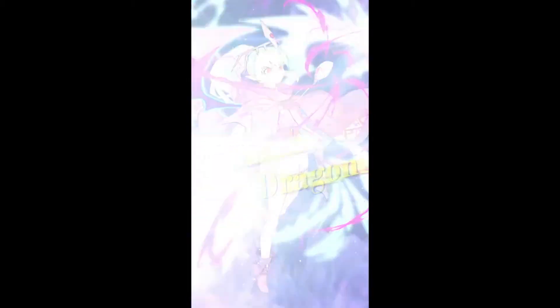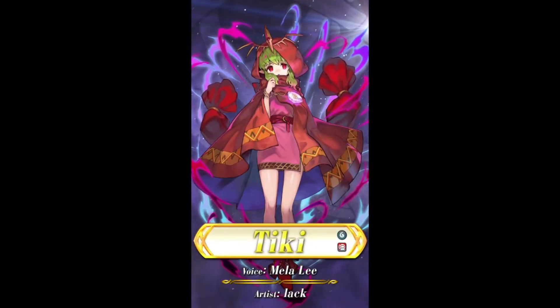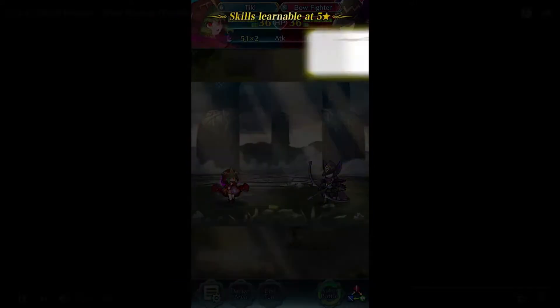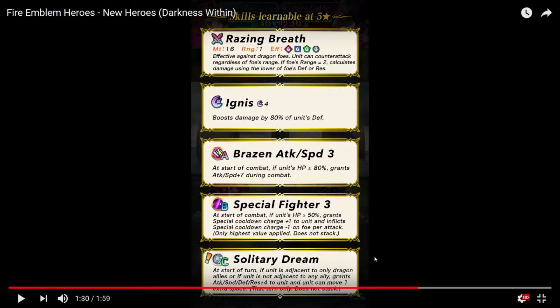Tiki — I will burn everything with all my strength! First off, that's another Armored Dragon. This is almost an omen — I think Tiki just wanted to prove what she can do, like Armored Beast Daddy. So, Razzling Breath — effective against Dragon units, and unit can counter-attack regardless of range. Unit is under the Dragon category, so that's fine.